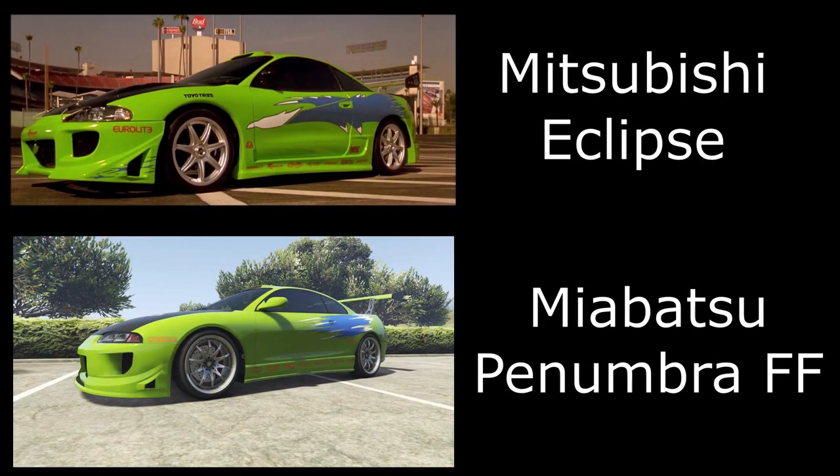Number one on the list is the Mitsubishi Eclipse, and this is actually one of the brand new cars in GTA Online — the new Penumbra FF. You can also use the regular Penumbra, but the Penumbra FF is the closer match.